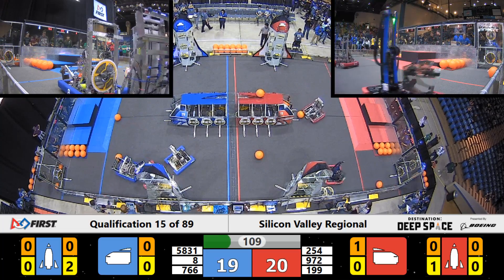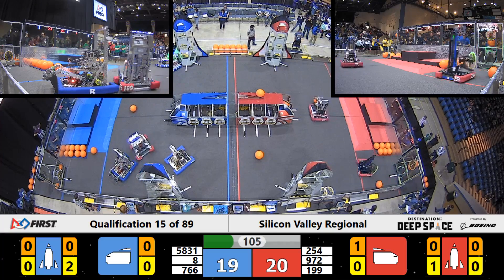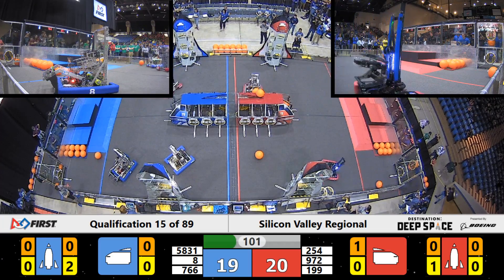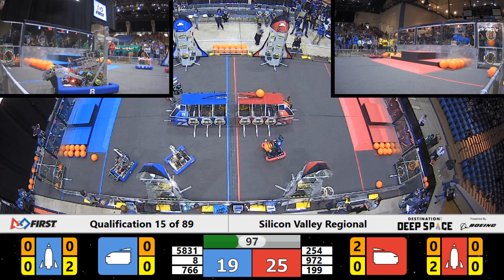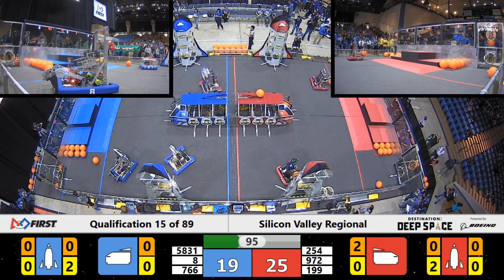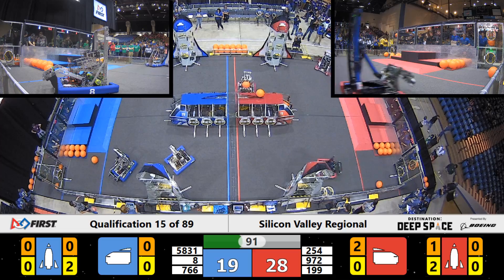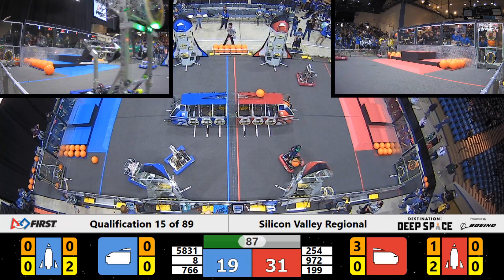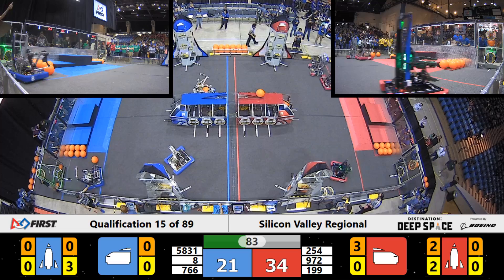Cheesy Poofs going for another hatch panel but that hatch panel has fallen just a little bit too short. Over on Red Alliance, we also have Ironclaw out - they've got some cargo in their machine, they're lining up. One's been scored, now it's two pieces of cargo scored in the Red Alliance cargo ship. Red Alliance now up to a score of 25. Cheesy Poofs scoring some cargo on the lower level of that Red Alliance ship, and one more piece of cargo for the Red Alliance scored by Ironclaw. Red Alliance leading with 31 points.